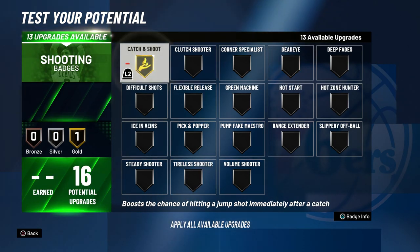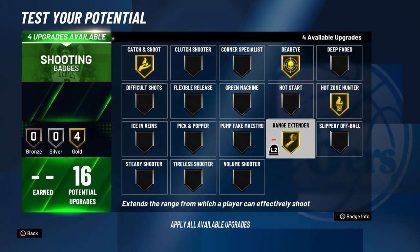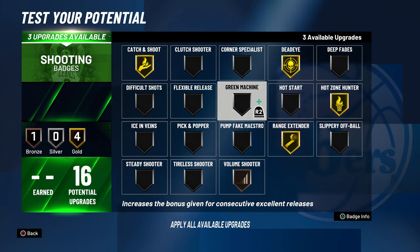Now going into shooting, I think he would have catch and shoot gold, dead eye gold, hot zone hunter gold, range extender gold, and volume shooter gold — but I don't think that's a great badge in this game, so I'm just going to put volume shooter on bronze or silver, and then put the remaining badge points into green machine.